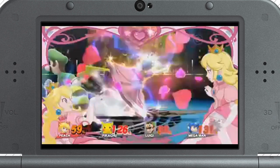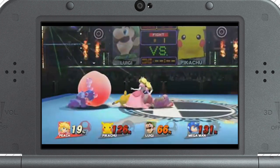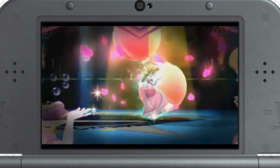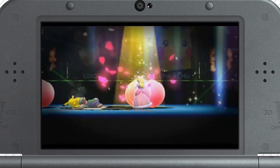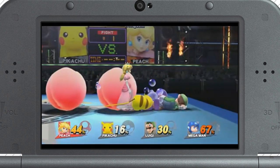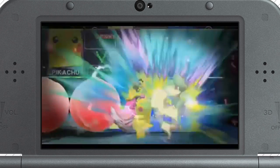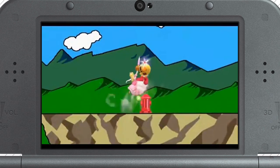Last but not least, this is Peach's final smash, Peach Blossom. It makes nearby enemies fall asleep and even makes some peaches appear, which will restore your health. They must all be charmed by her beautiful dance. This is the perfect time to make use of the powerful frying pan smash attack. Just watch this. Nice. I like to have some fruit after a workout, too. Anyway, that's it for this section.